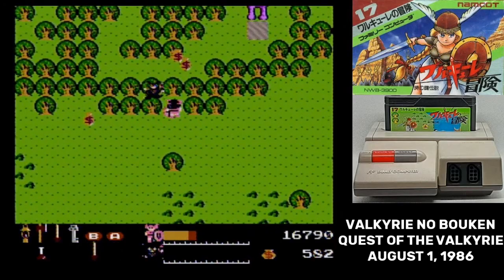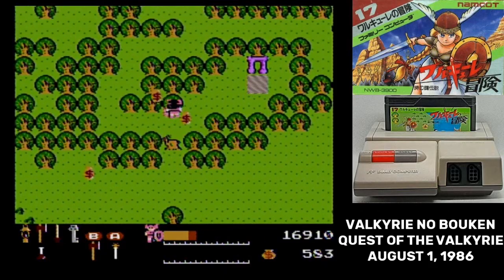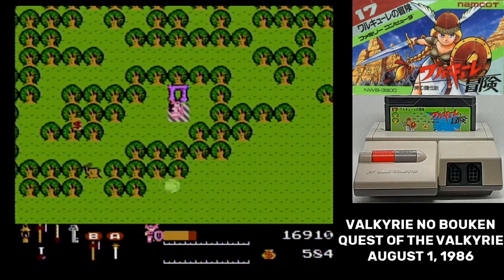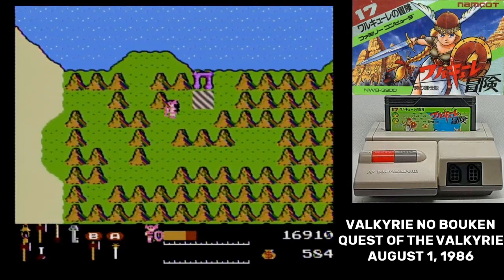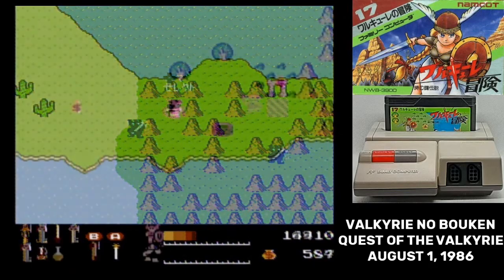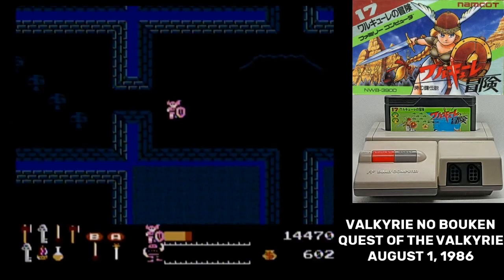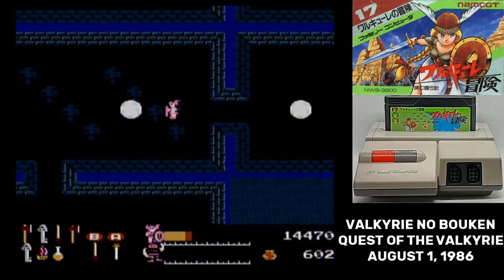Now that you're re-outfitted, you can start chopping through trees and you'll find this hinge. Stand in the square in front of it and press A. That will teleport you to another hinge, and which one you go to depends on what direction you're facing. If you can get to one of these wells, they're dungeons, and you'll definitely want to have a lamp when you explore them.